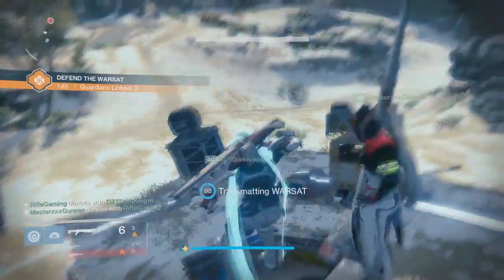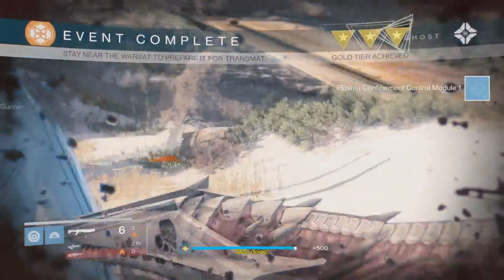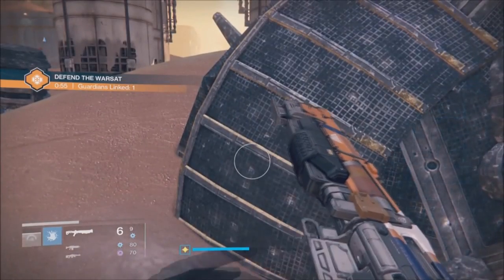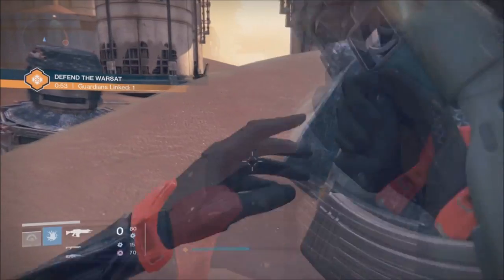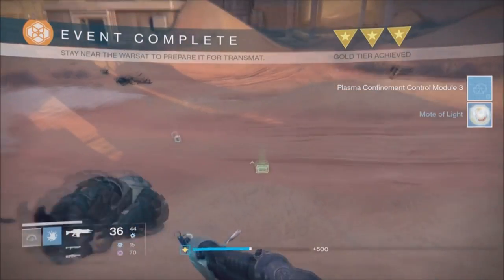For the next step, you'll need to complete three WARSAC public events on Earth, the Moon, and Mars. I'll be honest — this is why I'm a bit behind uploading today; it took me forever because I kept getting 'Eliminate the Targets' events instead. I highly suggest using the site destinypublikevents.com, which tells you when public events will arrive and in what area. You don't have to do these in any specific order. Once all three are done, click the node as before.